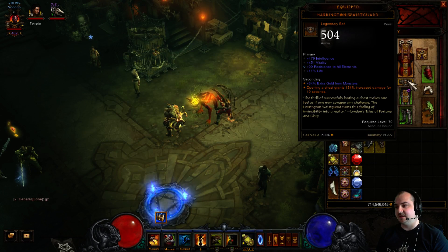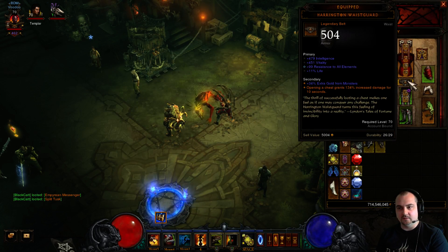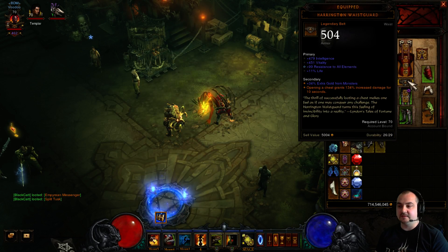For the belt, I'm using the Harritian's Waste Guard for that massive increased damage for 10 seconds. Click on any clickable — it says here it's a chest, but it's not just a chest. It's a dead body on the floor, armor racks, weapon racks, all that sort of stuff. It procs this massive damage buff for 10 seconds, and obviously it transfers to your pets and your self DPS.